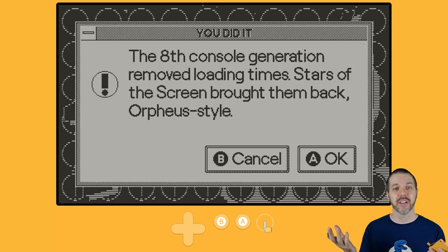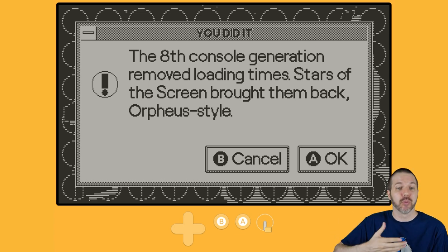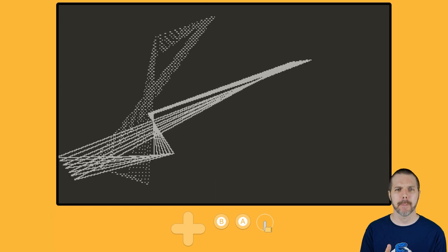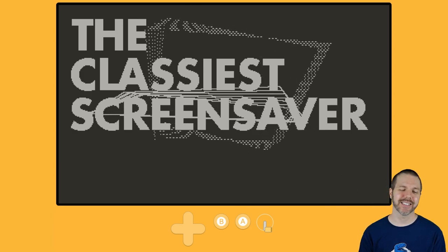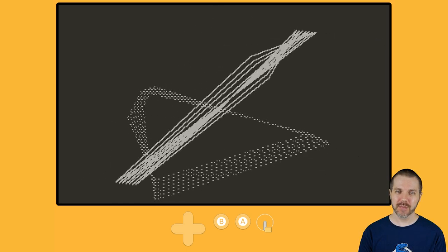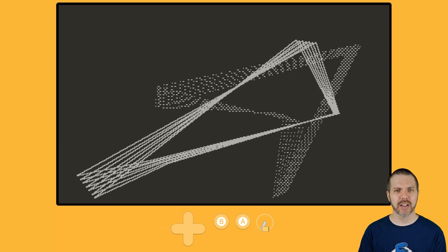Applause. The 8th console generation removed loading times — sort of. Look, there are still games I've played on PS5 and Xbox Series X that have some loading. I'm just saying it's out there. Stars of the Screen brought them back, Orpheus style. I'm going to say cancel. And we're back into this very old-school, classiest Windows 95 — perhaps 98 — looking screensaver. I've been on them all. So now we go back to cranking.